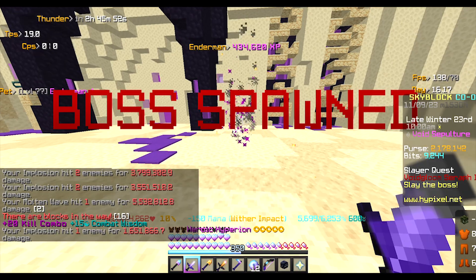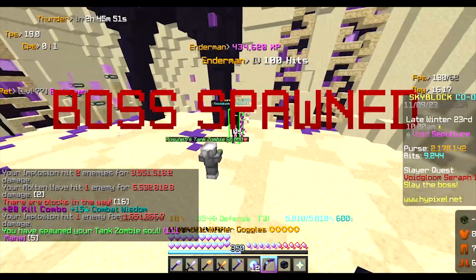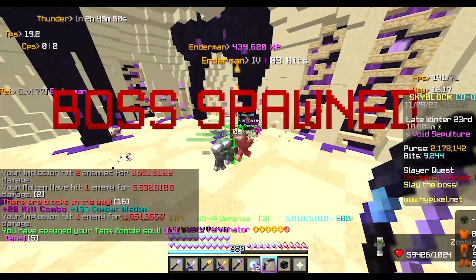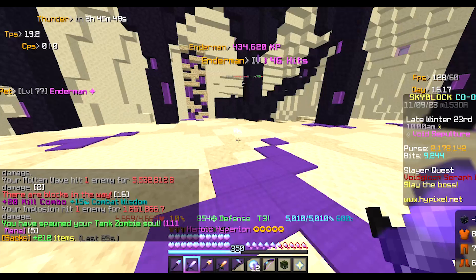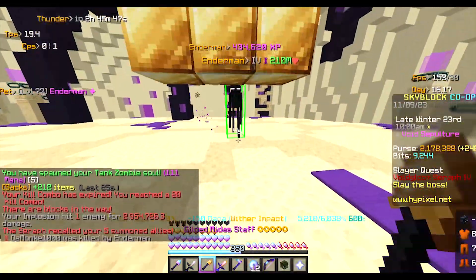Once you do spawn the boss, you need to immediately switch to your reaper mask and summon the tank zombies. Then switch to your wither goggles.